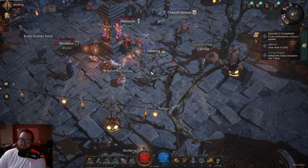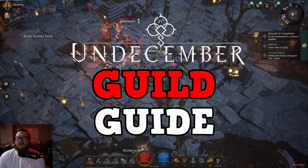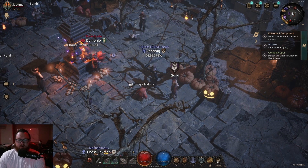Hello, this is iDoDamage and welcome back to the channel. In this Undecember video I want to talk to you about guilds, how they all work, and what you can do with them. Guilds in Undecember are pretty small when you first start out, but they can be leveled up to a max level of 100.